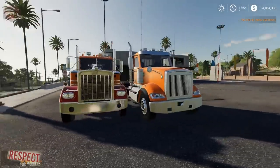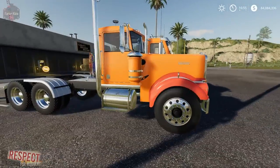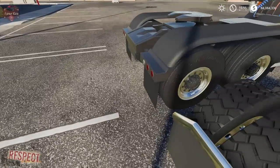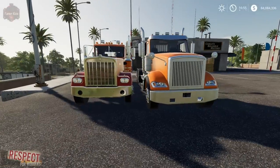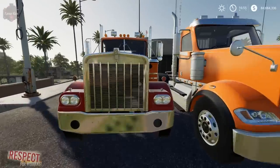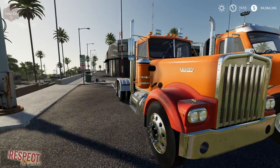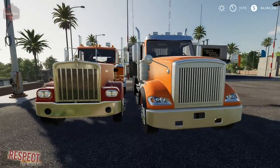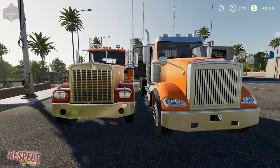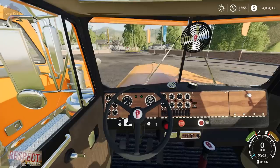One thing I'm not sure on is the scale of the W900 compared to the in-game semi. You can see it is a wee bit smaller physically. They're both about the same where the tail is, but the Kenworth is shorter in length and shorter in height. I've seen plenty of these running down the road and they don't look smaller than any other semi, so I would have liked to see this scaled a bit better.